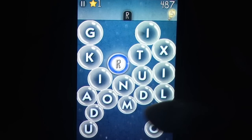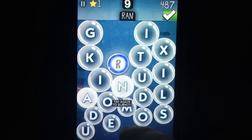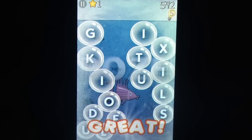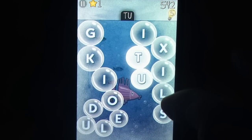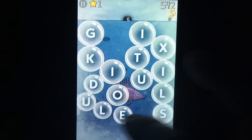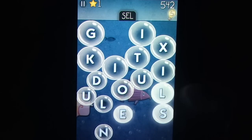Like a lot of word games, tapping is the control scheme of the day here. The bubbles float upwards from the bottom of the screen, and to form a word you tap the letters you want in succession. If you tap a wrong letter or aren't happy with your word, you can either reverse your taps on the bubbles to remove letters, or tap the word at the top of the screen to start anew.